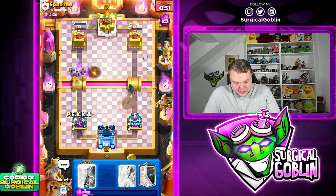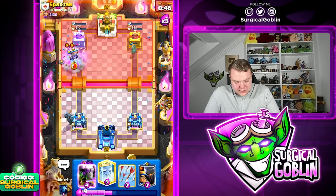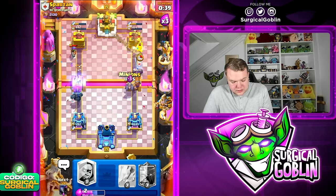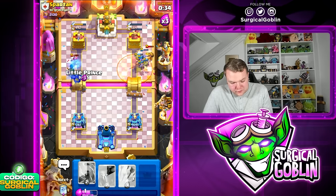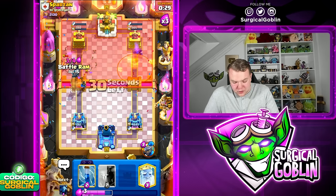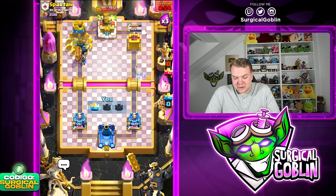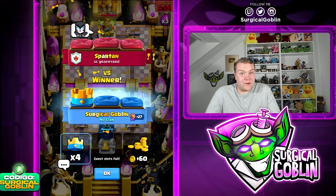Let's go Bedram towards the right side, go PEKKA to start building another push, and we have the Evil Bedram available again. Nice — we can get a nice Evil Zap that's going to take care of the Guards. I'm going to go Bedram on the right side, Minions as well, and just pressure spam him a lot. I don't think he's going to be able to defend this. We're in triple elixir so you just want to get the spam going. Both towers are really low right now.